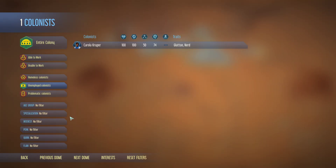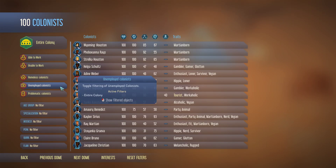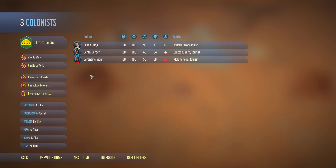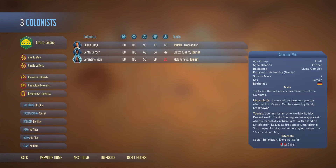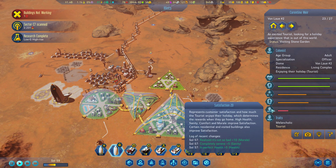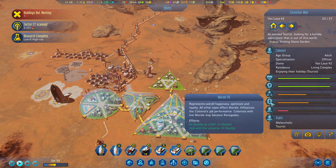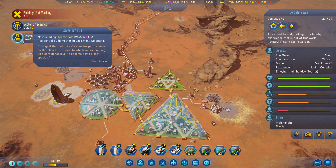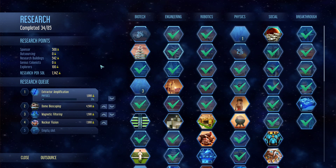Do we have tourists in the colony? Oh yeah, three. You are kind of not in the best mood. Research complete — low-G high rise! Very good, so now we've got that.